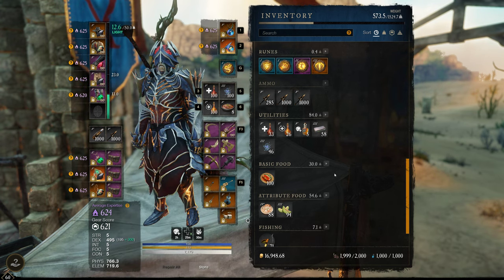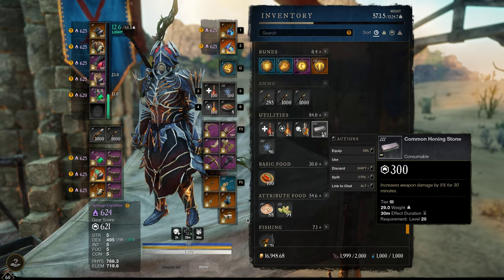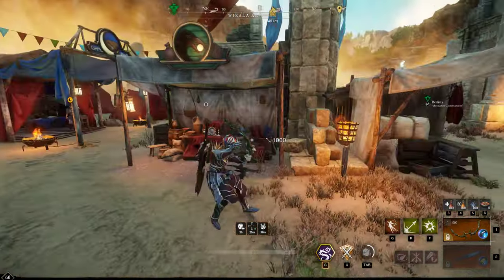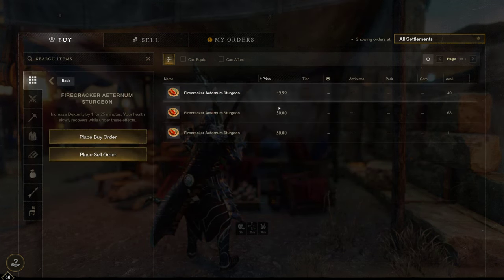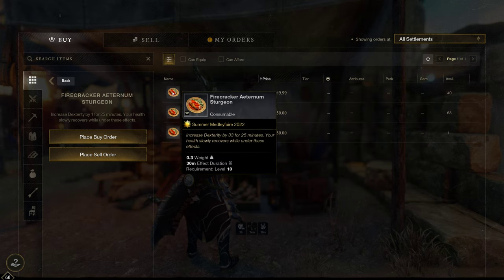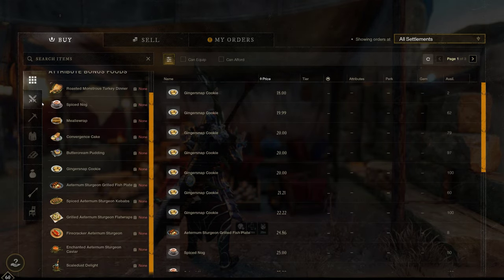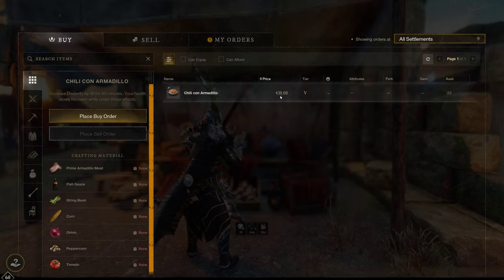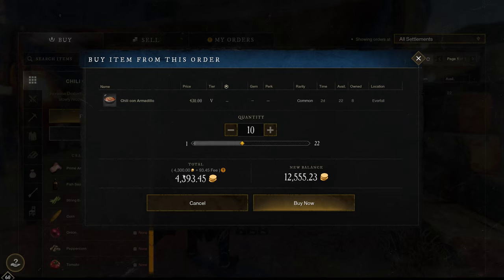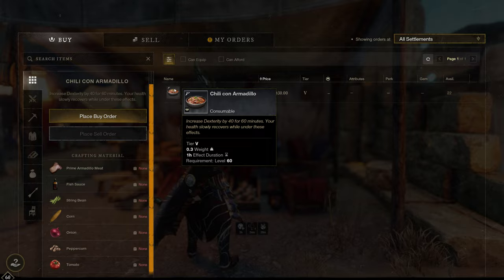I also use the common Honing Stone for 5% more damage — cheap and lasts 30 minutes, enough for an Outpost Rush. The Firecracker food is 50 coins for 33 dexterity for 25 minutes — great value. The Chilicon Armadillo is 430 gold each, so if you buy 10 of them — no way. Don't do that. It's only 7 more dexterity. Just don't.